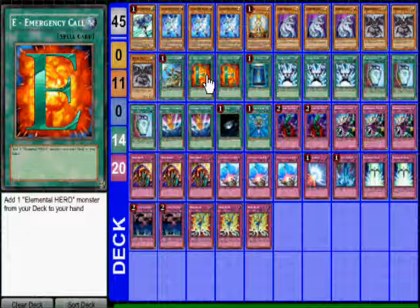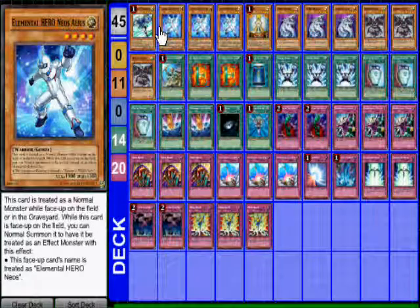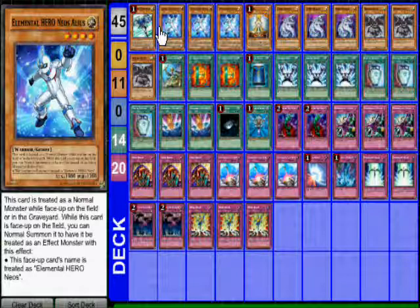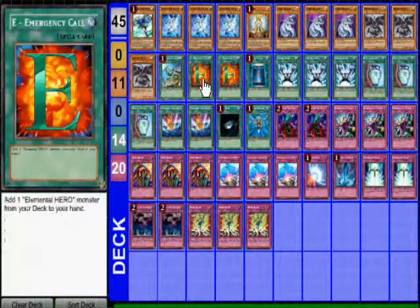I ran Rhoda and double Emerging Emergency Call to basically play three Rhodas. A lot of people say three Rhoda is way too much with only four targets, and I guess I can kind of agree, but it did well for me so I liked it. If you disagree, play your own build — this is how I would play Heroes.